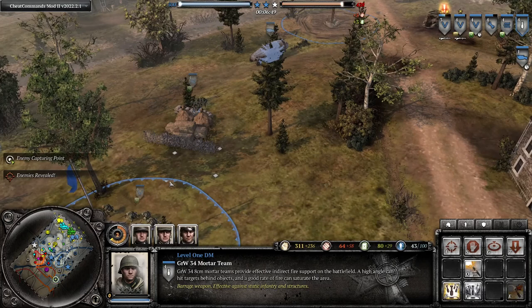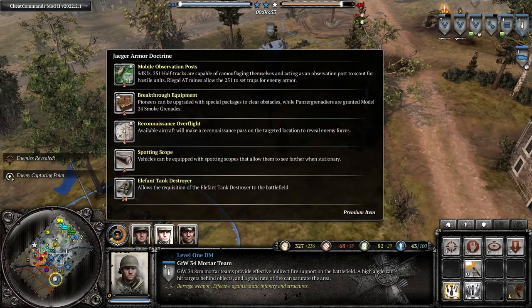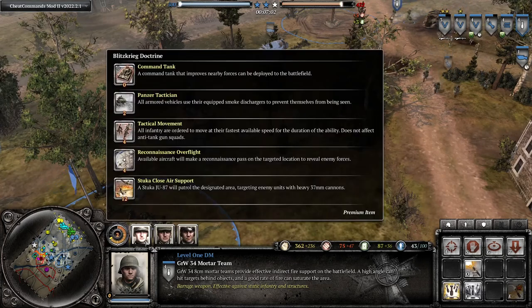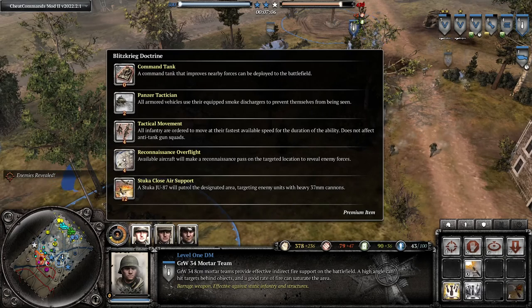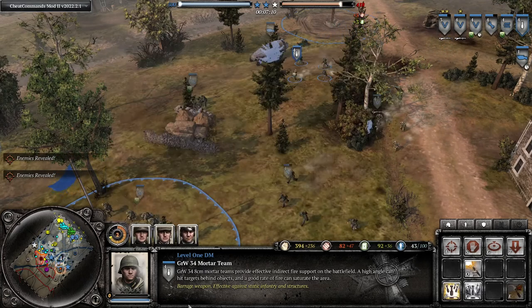Usually at this stage of the game, commanders depend on what stage you're in. But for a new player for Ostheer, I would recommend either getting an Elephant commander, or something with a 10-12 CP munitions ability — like Stuka close air support, some type of artillery, something big and flashy is usually really good.